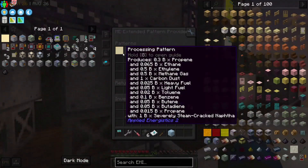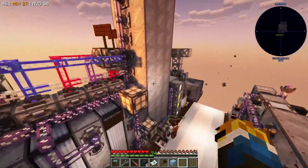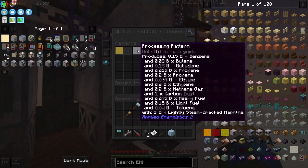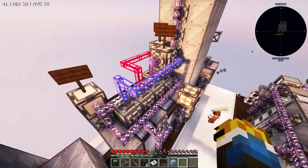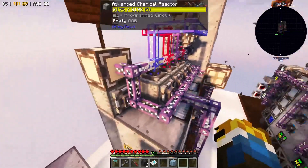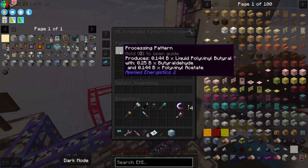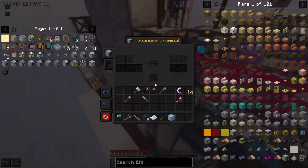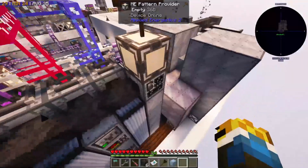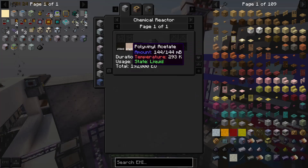Each recipe needs a main output of the product we want. If a crafting recipe requires different products, it will know to use the other secondary outputs, so we don't need to worry about making too many extra chemicals. Up next, we have our chemical reactor array. We have four chemical reactors set to circuit 2 because most of our recipes are in the circuit 2 setting or can exist in MV.